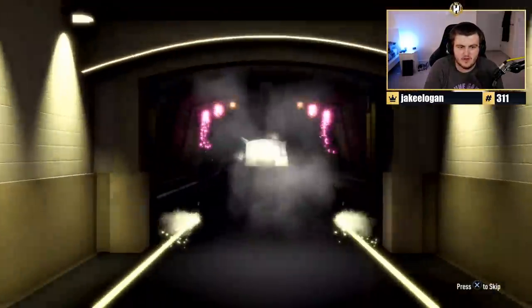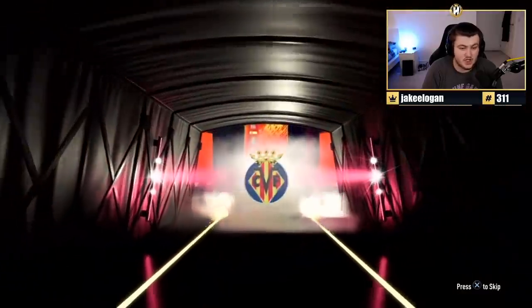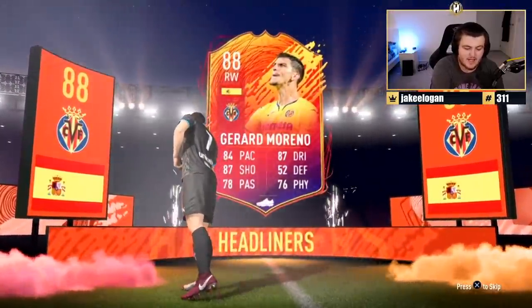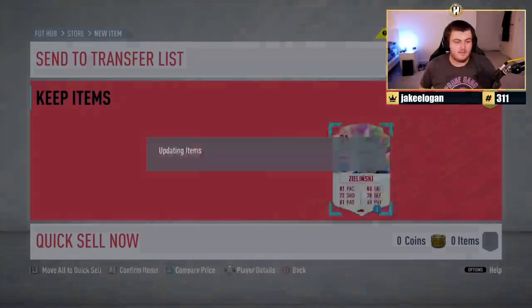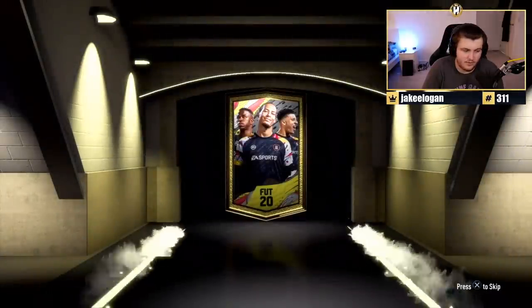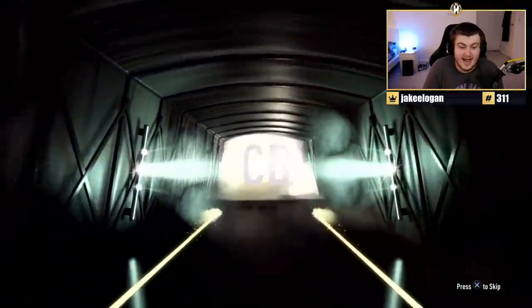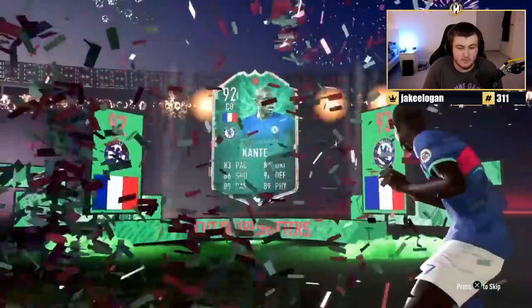Give us a headliner - no, give us a shapeshifter. They've taken my first answer. We've seen literally one winter refresh and it was on my account - I've not seen any other winter refreshes. Chompy just got rid of his prime Stoichkov and Team of the Year De Ligt - I don't know why he'd do that. He's going to get a shapeshifter, but now he has no team to put him in. It's going to be French. Kante! That's the first Kante I think I've ever seen in one of these kind of packs. That's a dub, though. Shame he doesn't have a team to put him in.